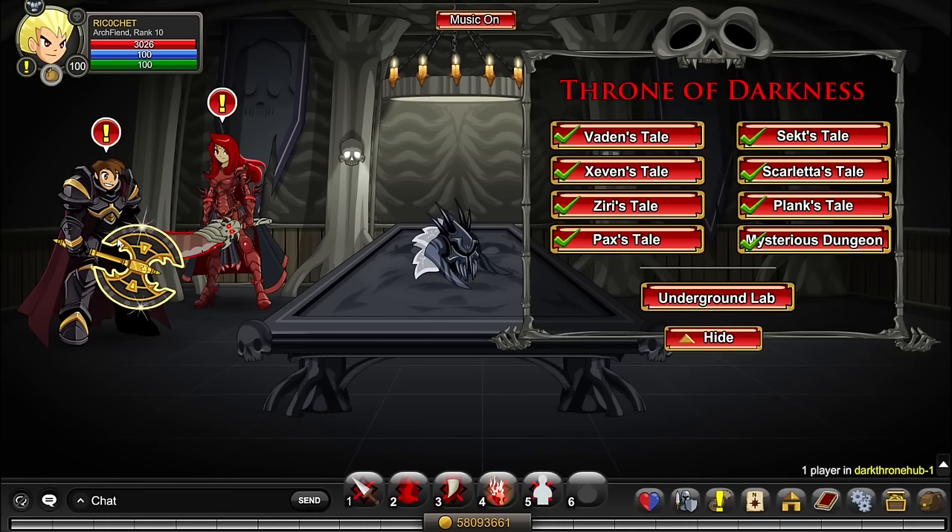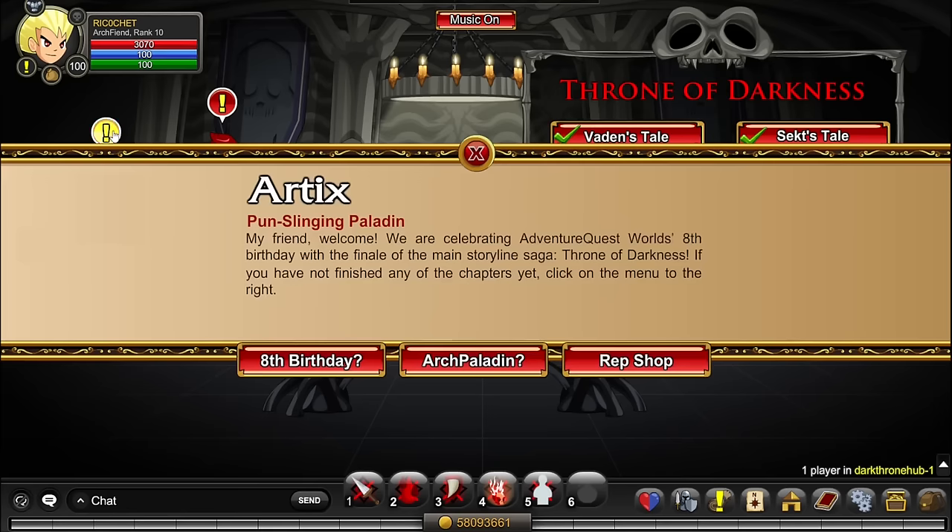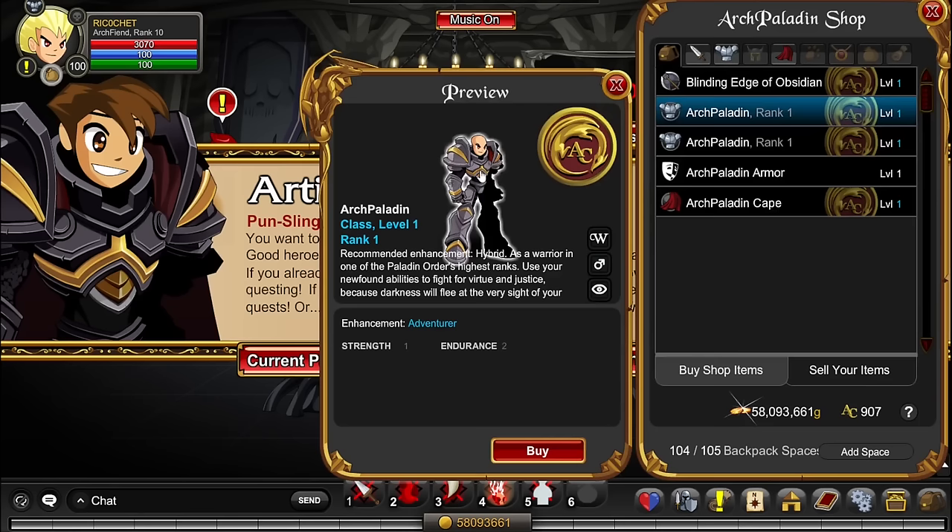Before or after Arch Fiend, you can choose to get your first support class — Arch Paladin. This is a class you'll use until the very end of the game, especially for ultra bosses. It's easier to get than Arch Fiend, very good for soloing as well, and once you have all these classes you're only a few steps away from being an end-game player.